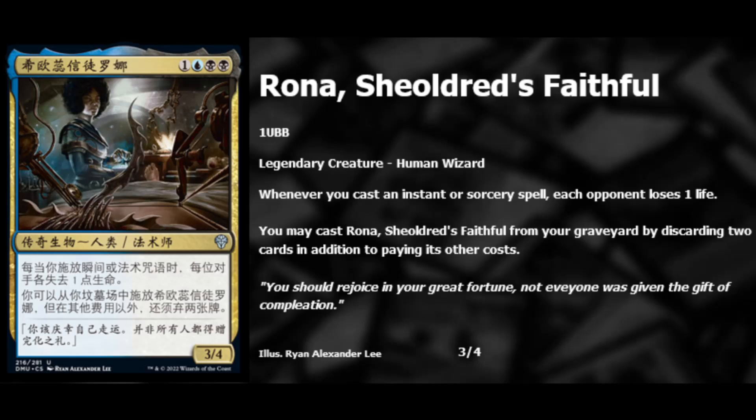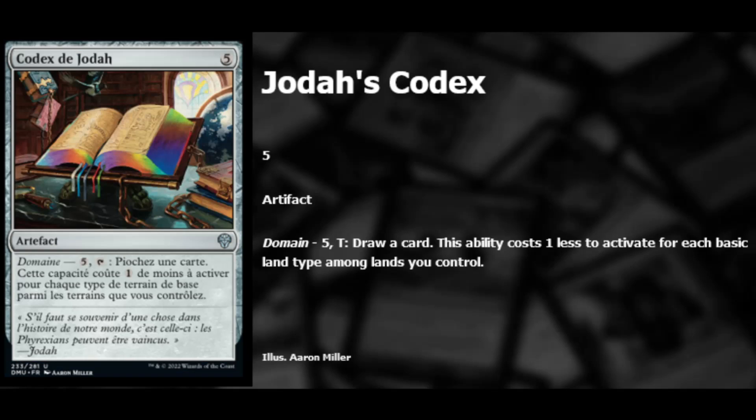Next we have Rona, Shield's Faithful — black, blue, and one for a 3/4 legendary human wizard. Whenever you cast an instant or sorcery spell, each opponent loses one life. You may cast Rona from your graveyard by discarding two cards in addition to paying other costs. It has a cool recursive ability — it doesn't really go away. Probably good enough for commander, especially if you want to discard cards for other effects.